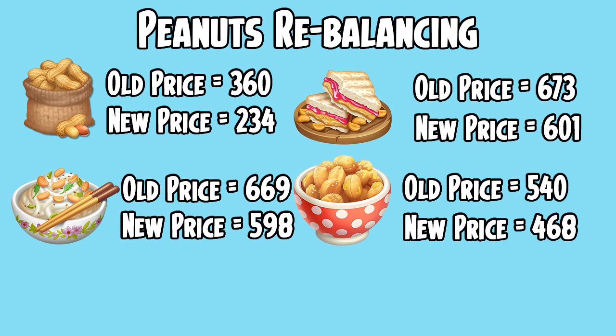Also coming with this update, we are getting some balance changes to some of the peanut products. The peanuts, which used to sell for 360 coins at max price in the roadside stand, will now sell at 234 coins. The peanut noodles, which used to sell at 669 coins at max price in the roadside stand, will now sell at 598 coins.